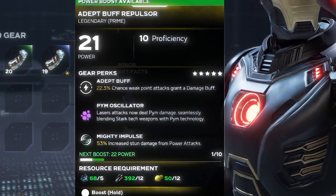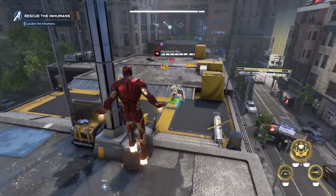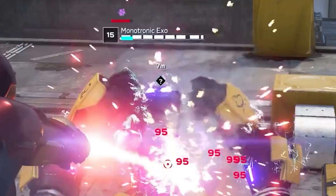We've seen how to boost gear already, and underneath that is the option to compare gear, to make it a little easier to select which gear piece to equip. Iron Man's next piece of gear shows us the Pym Oscillator, which reads: laser attacks now deal Pym damage, seamlessly blending Stark Tech weapons with Pym technology. We got to see an example of this against one of the AIM mechs, which is named Monotronic Exo. We can see the Pym emblem and red bar indicating that the enemy is taking Pym damage, and of course it results in the enemy shrinking.